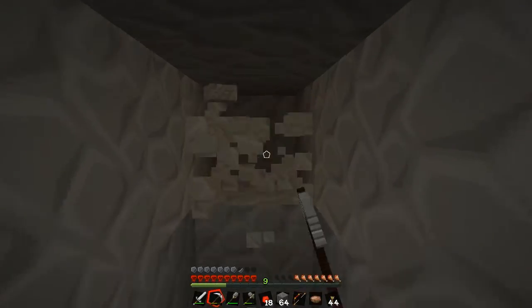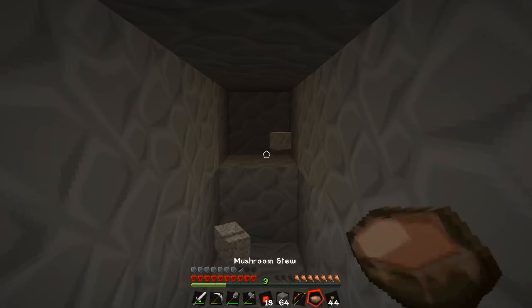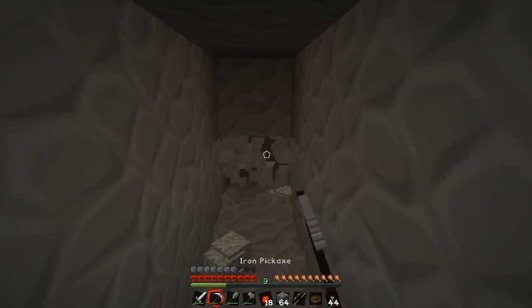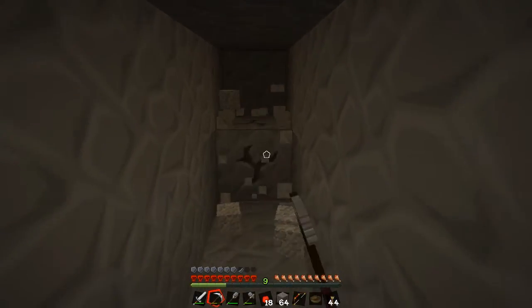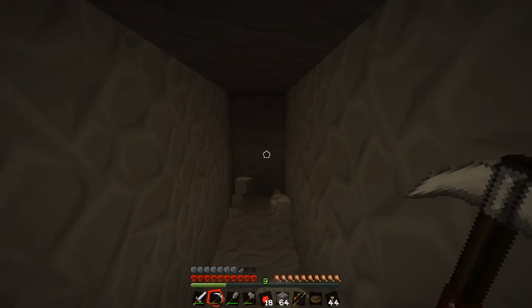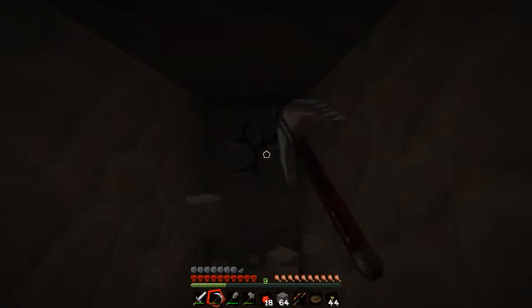I'm trying to light it up evenly. I want to find that chest and I can't. I'm trying to find pieces of the mineshaft with rails on them. There are rails over here.